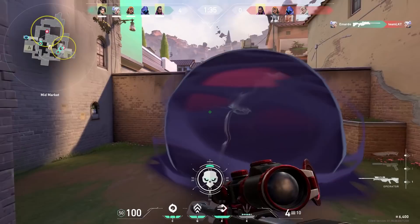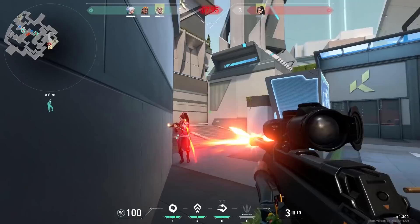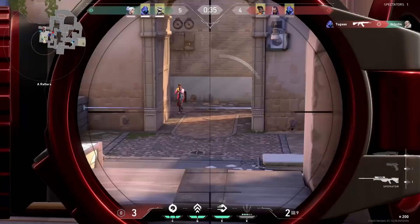Another thing you can try to do with Jett is pick up the Operator. In my opinion, Jett is the best agent to use the Operator with, because you can dash away after you make a kill. When you play with an Operator on Jett, you can also go for aggressive peeks, and if it goes wrong, just dash away instantly — easy peasy.